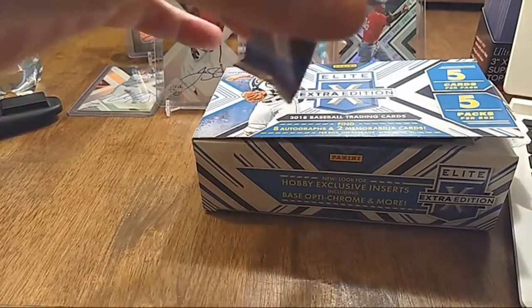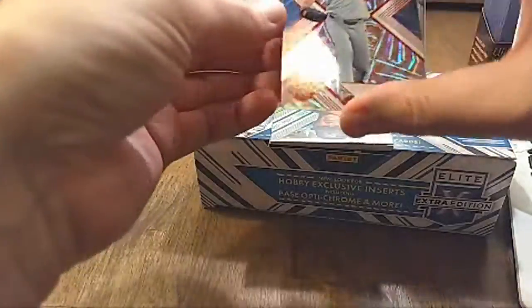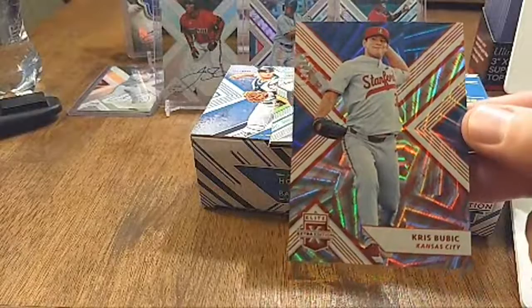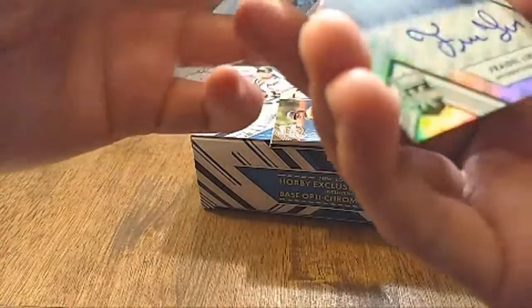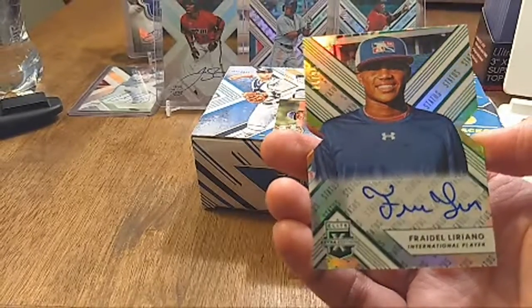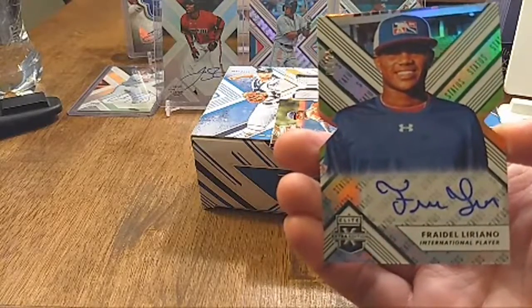Should be our last pack of the break — looks like there's a jersey card in here. We only got one jersey card so far. First up is Chris Bubik at 142 out of 250. Next is Fridel Liriano, an international player — number 4 out of 25. Not sure if he's on anybody's team — that's a really cool card.